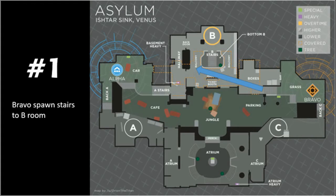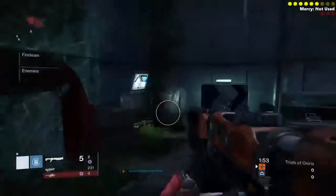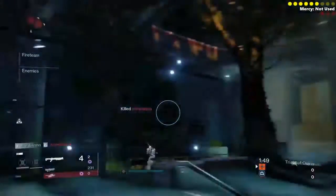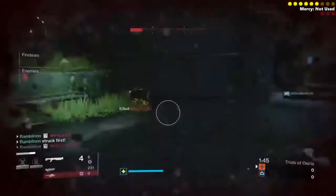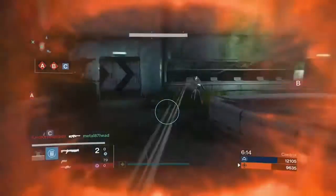The first three routes we're going to cover are going to be off of Bravo spawn. For the first one, this is just going to be if you push up stairs and you can use this to get into B room real quickly. See what Ramblin' does right here is he throws a lightning nade on the wall — that's a good idea to do. It's also nice if someone's standing right there, you can just skate right over to him and shotgun them in the face.